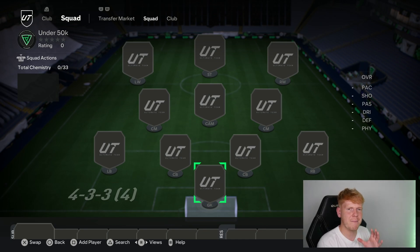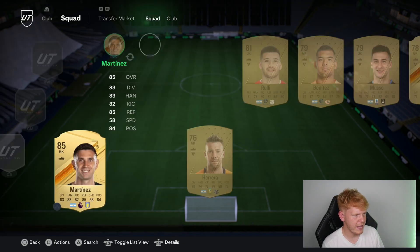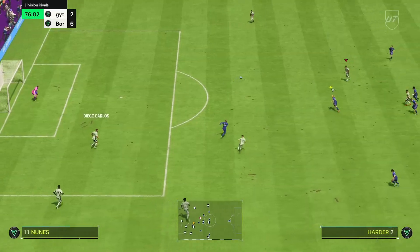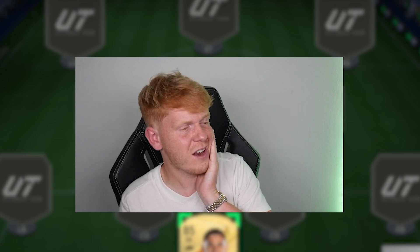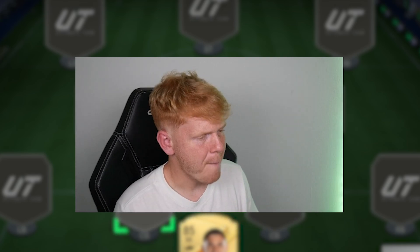You do need a good goalkeeper. This guy is probably more expensive than he'll be by the time this video is live. We're going to be using Martinez — he's from the Premier League and around 10,000 coins. He might be the kind of card you pick up untradeable. If you can't afford him, there will be alternatives that I'll show you at the end, so don't stop watching. Martinez in goal — great shot stopper, all round pretty decent.